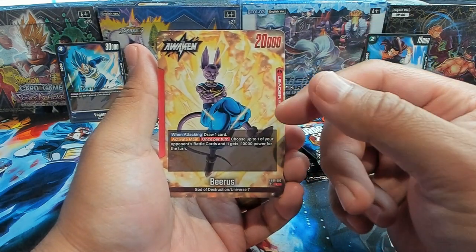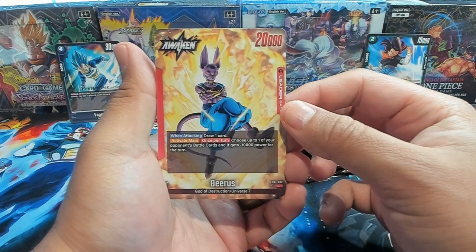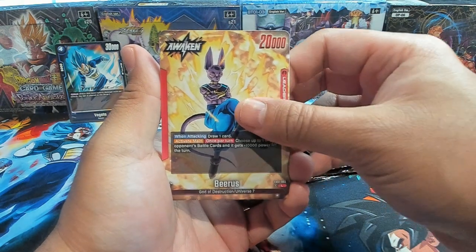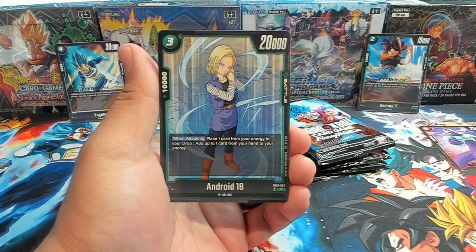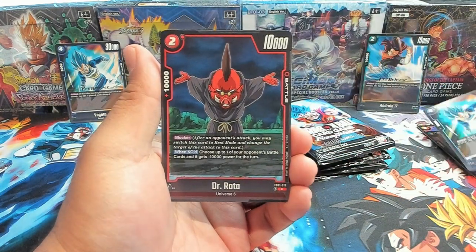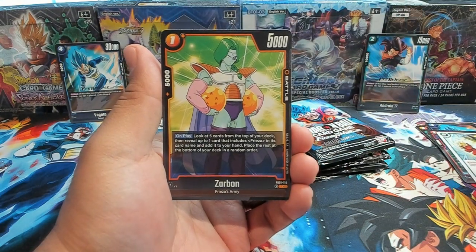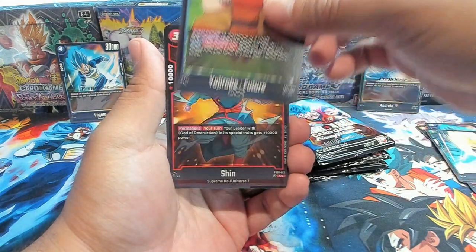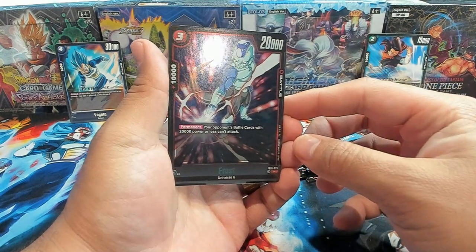From what people are saying, if you typically get a leader card in your pack you're more than likely not going to get a hit. But we'll see if that changes. We have a leader Beerus, which looks really cool — it's not the crit Beerus, but it's all good. We have a Cooler, Android 18, that Vegeta from pre-release, a Dr. Rota, Instant Kamehameha, a Zarbon, Vegeta, Yajirobe Future, Shin. Our first rare is a Frost, which is really good for red decks.